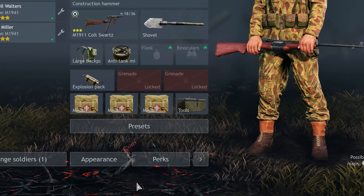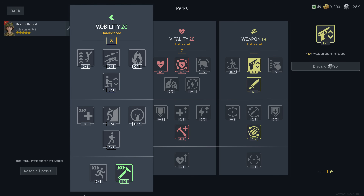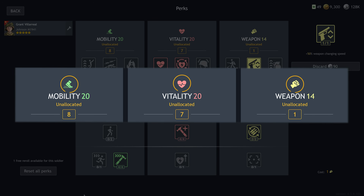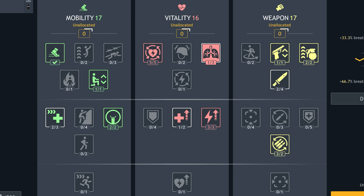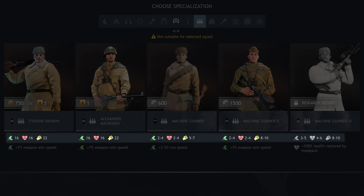They're located on this screen. All perks are divided into three categories: Mobility, Vitality, and Weapon Handling. These aren't just meaningless icons — they also represent the abilities of your soldier, which you can use to unlock perks. These numbers are so important that you can even see them when recruiting new soldiers.